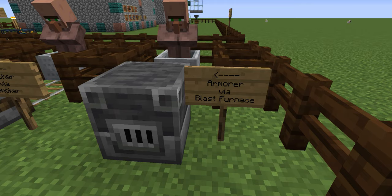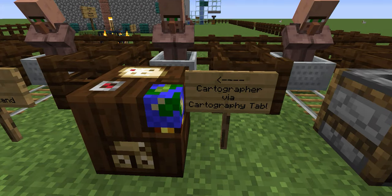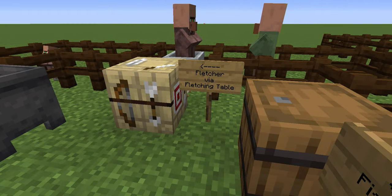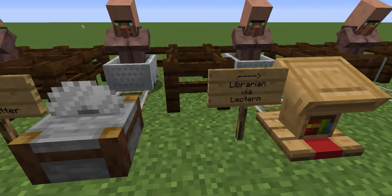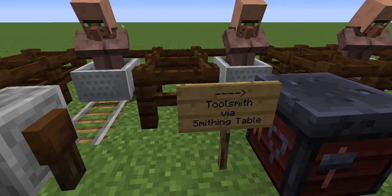Before I show you how to give them a profession, let me walk you through the different types of materials you're going to need. To build an armorer you need a blast furnace; a butcher needs a smoker; a cartographer needs a cartography table; a cleric needs a brewing stand; a farmer needs a composter; a fisherman needs a barrel; a fletcher needs a fletching table; a leather worker needs a cauldron — and the cauldron must have water in it, an empty cauldron won't work. For a librarian you need a lectern.